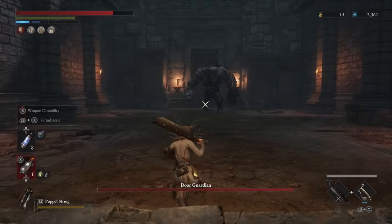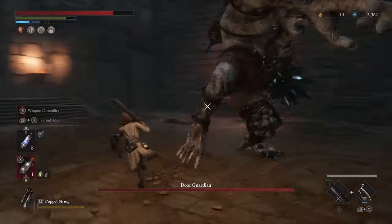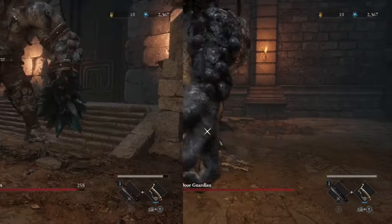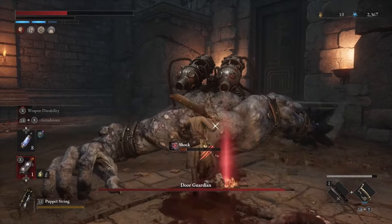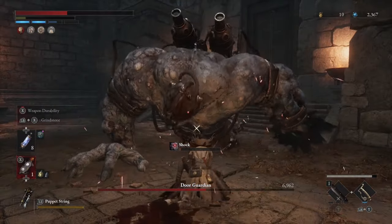Upon entering the room, you want to lock onto his right leg. This is his weak spot, and even though it's going to appear like he's not going to take a lot of damage, if you keep hitting that spot, he's going to fall over, allowing you to get a critical off. After about two or three criticals on this boss, he will be completely dead because those do a ton of damage.